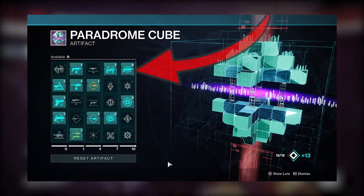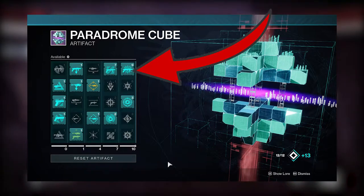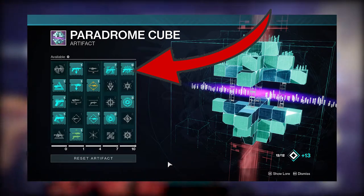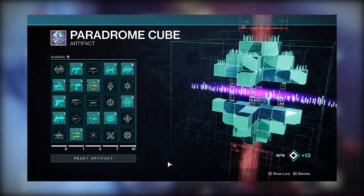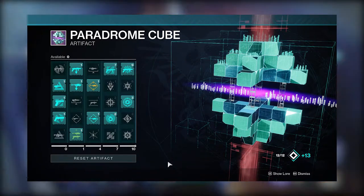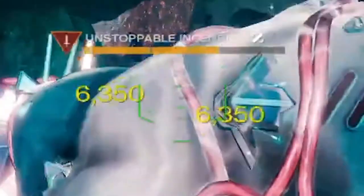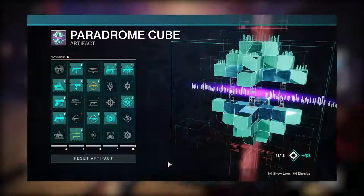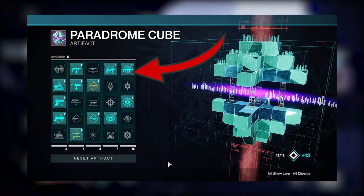Breach and Clear may be the best artifact mod we've ever seen for GMs, considering the Anarchy meta. This thing applies a damage debuff to bosses and champions just by hitting them with a GL — and that includes Anarchy. Not only does this give a damage buff, but as soon as you proc the buff, it reloads your stowed weapons. Did you notice the yellow numbers and the blue visual effect on the champion? That is caused by Breach and Clear. This thing will melt champions. It is a 9-point class item mod, so you can't use much more with it, but it is worth it. If you are running Anarchy, you want this mod.